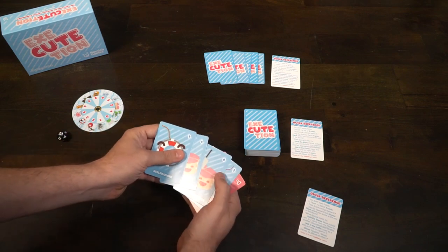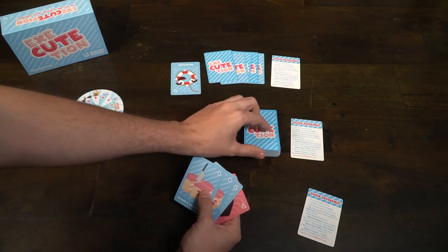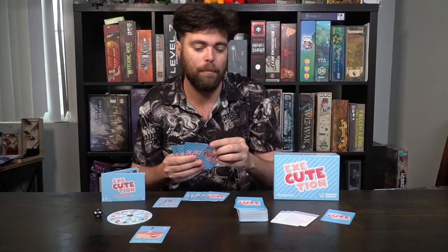Playing the game is exactly as simple as setting it up. You'll have your cards in hand, choose a starting player, and that player is going to play a card on any other player in the game — on their side of the field — and then draw a card. That's pretty much it. The next player takes a turn in clockwise order, plays a card in front of any other player they'd like to, and draws a card.